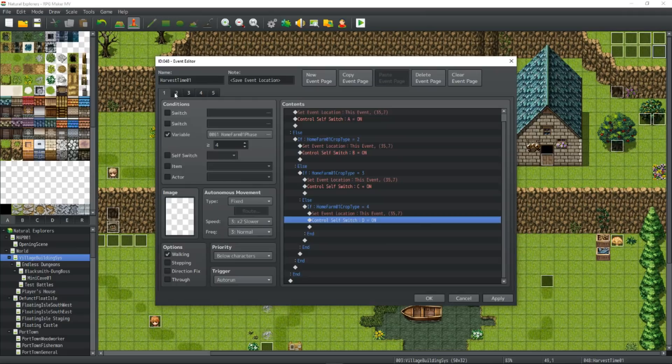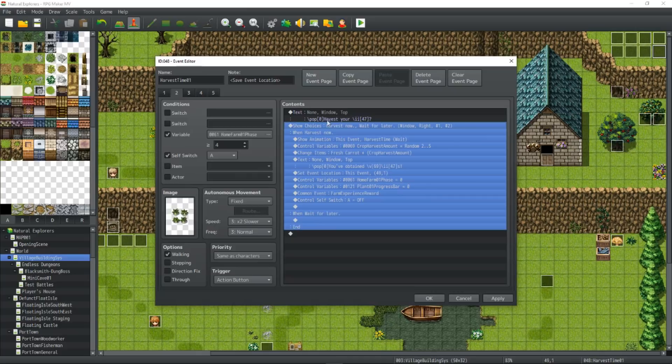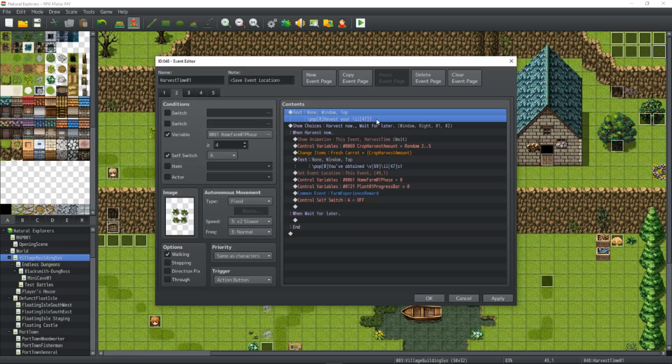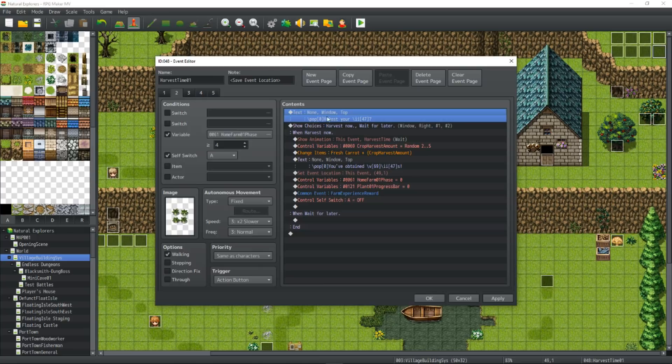On the second page, we have the same variable with the same phase, making sure that it's in the last phase before we show the actual image. This one is for when we select the first crop type — Self-Switch A. When we go to this, after the plant has finished growing, we're going to prompt the player with 'Would you like to harvest your plant?' and then show choices. You can add animations and sound effects to make it more flashy. I'm also using a Galv plugin to make the text pop up from the event location instead of on the top, middle, or bottom like a normal show text would.